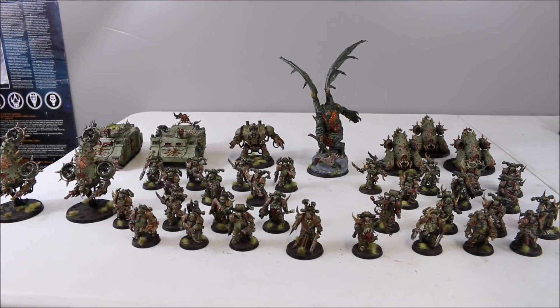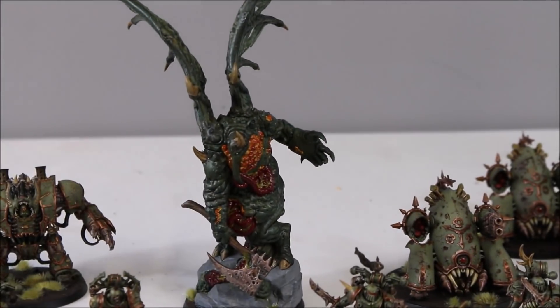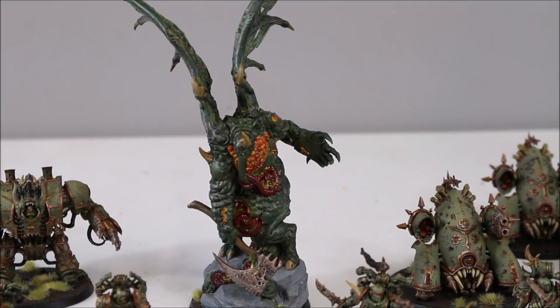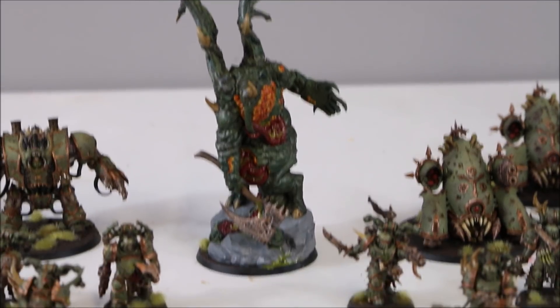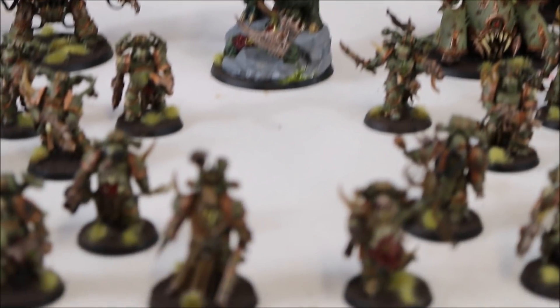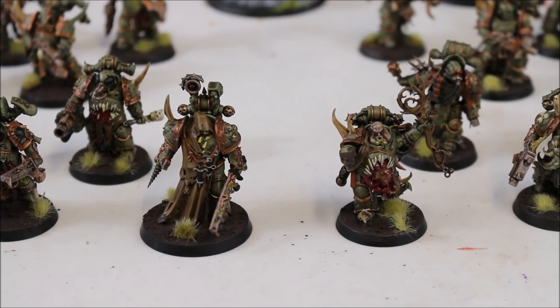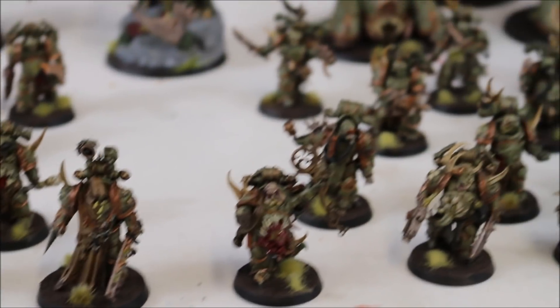First up, the forces of the Death Guard are organized into a battalion. They're led by their Daemon Prince, Overlord, who has a demonic axe, took Miasma of Pestilence for a psychic power, and carries the Separating Plate as a relic. They also have a Malignant Plague Caster in the HQ slot, and in the Elites, a Plague Surgeon with Fugarus' Helm to extend his Plague Surgeon capabilities.